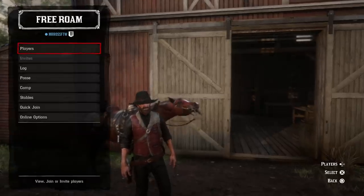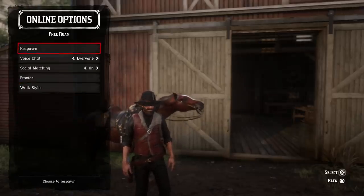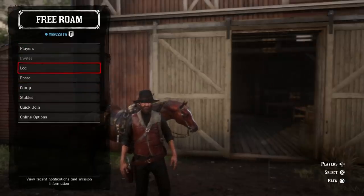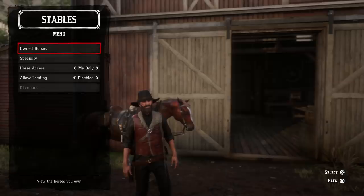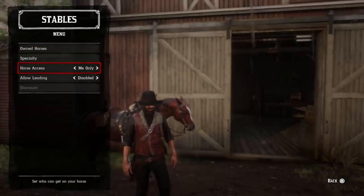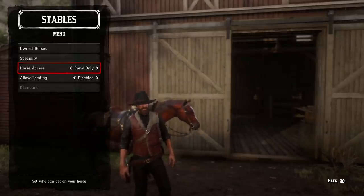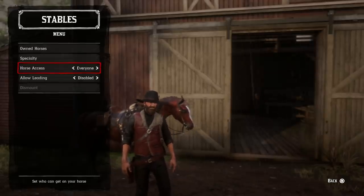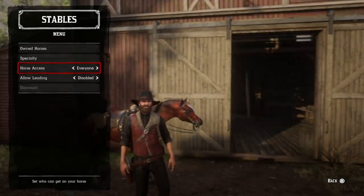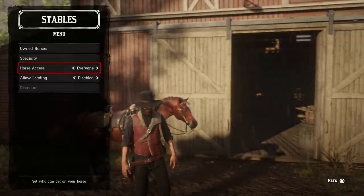The first thing you might not have known about is that there's actually an online menu where you can edit your horses. For this you need to hit left on the d-pad and then go to Stables. Under Stables there's a handful of options. The first I would recommend changing is horse access. If you want to prevent grand theft horse, set it to either me only, friends, or posse only — do not have it set to everyone, because anyone can jump on your horse and take it.